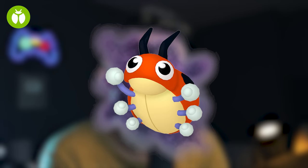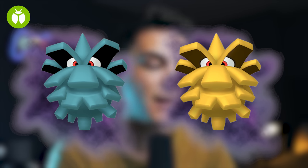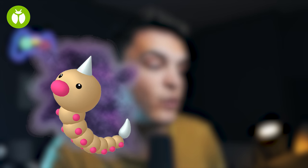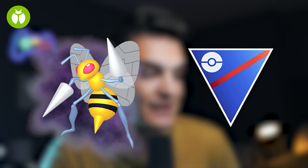From defeating the Bug Grunt, you can encounter Shadow Weedle, Shadow Lediba, Shadow Joltik, Shadow Beedrill, Shadow Kakuna, or Shadow Pineco — which can be a shiny Shadow Pineco. The best ones to go after are Shadow Weedle, Kakuna, or Beedrill. Shadow Beedrill is pretty good in the Great League.